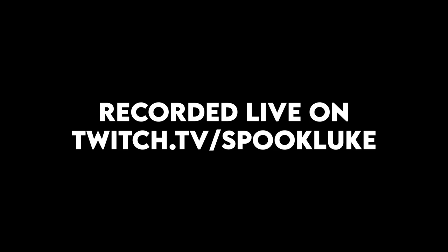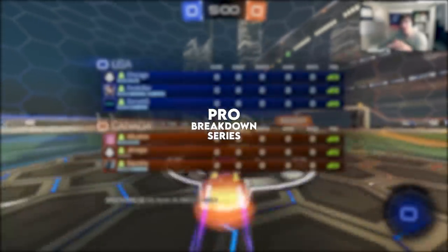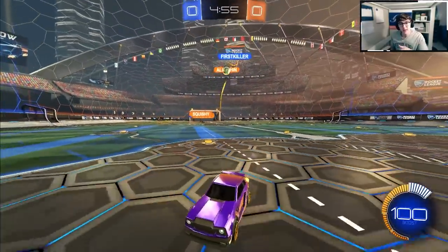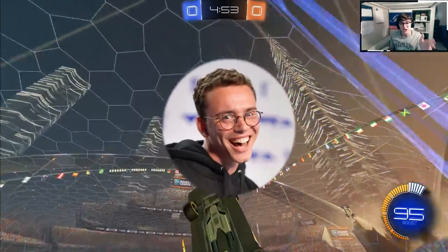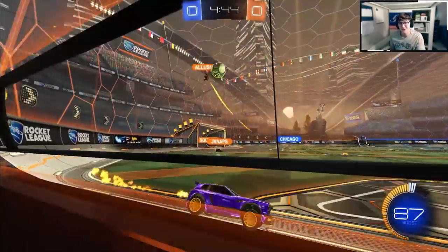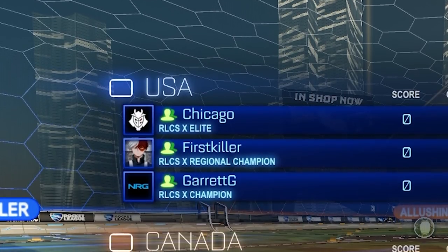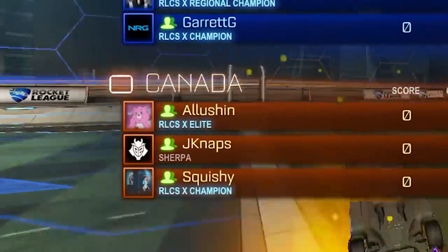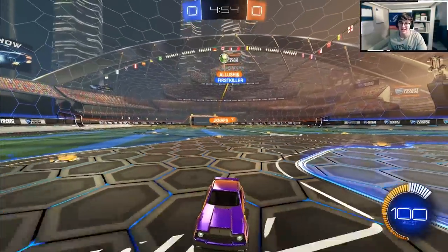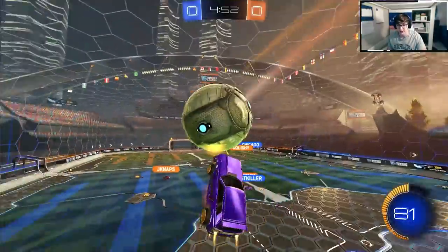Welcome back to the pro breakdown series. Today we're watching none other than Garrett G to break down not just what he's doing, but the actual reasons behind it — the actual logic and the 'why' — to hopefully help you integrate what Garrett G does into your gameplay. We have Garrett, First Killer, and Chicago versus Canada — Alishin, JNaps, and Squishy — this is the Intel Open, Team USA versus Team Canada.